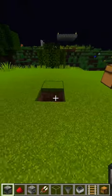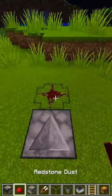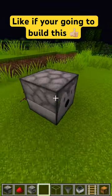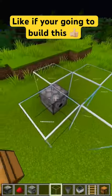Place an observer one block in the ground with one redstone behind it and a dispenser on top of the observer. Place shears in the dispenser and enclose the block directly in front of the dispenser with glass.